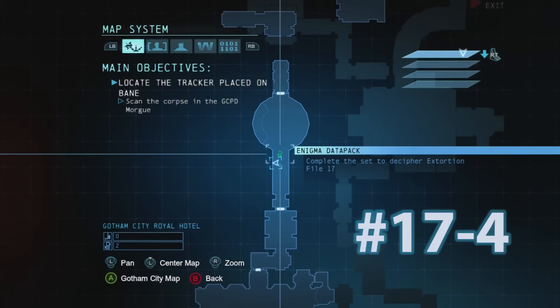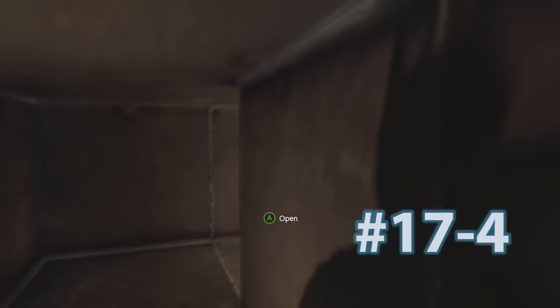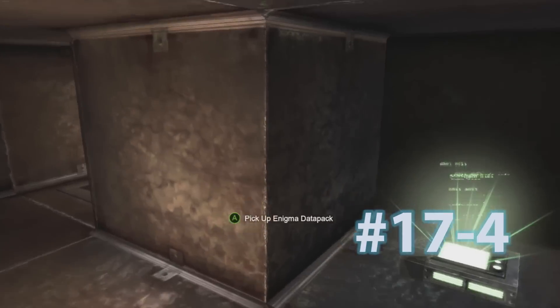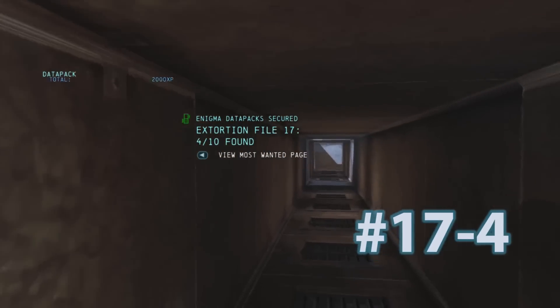This is Datapack number 4 for Extortion File 17. It's in the area that connects the two hotel parts together of the Gotham City Royal Hotel. You're going to go in this grate right here, make a right, and it's on the right side right here. You're going to pick up the Enigma Datapack.